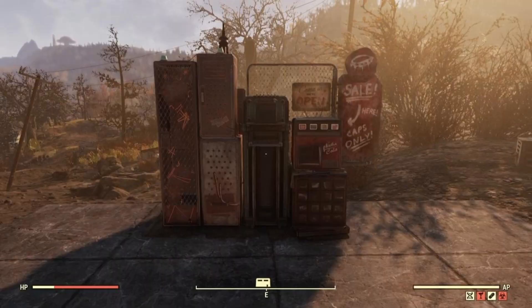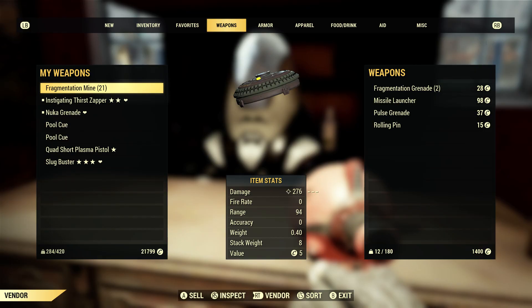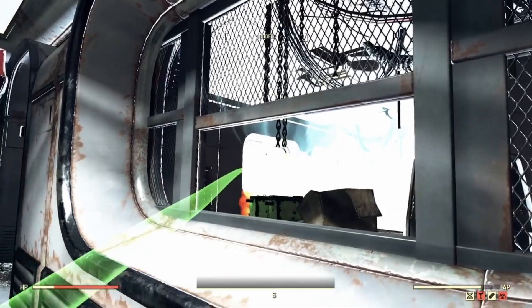Another good way to get a lot of caps is by collecting water and selling it to your vendor. Vendors reset every 20 to 22 hours and will typically have about 1,400 caps available for you. So you want to make sure you get a bunch of water, or you can use the other method I'm about to show.